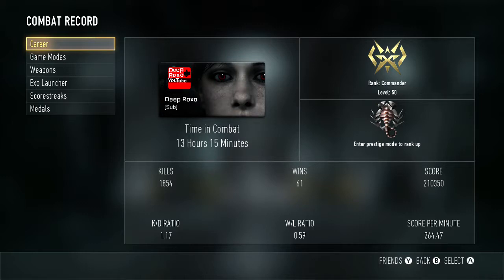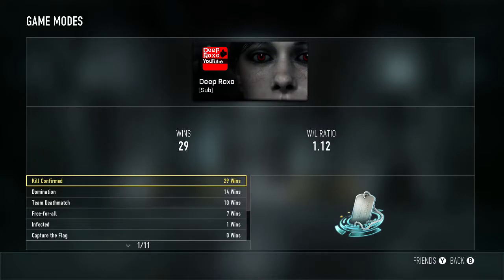What is up guys, it's Rockso and I'm gonna bring you my combat record with Advanced Warfare. As you can see, I have a total of 13 hours and 15 minutes played. I have 1,854 kills — sorry — and my K/D is 1.17. I have 61 wins and my win-loss ratio is not great, but my score is pretty high and my score per minute is pretty decent.